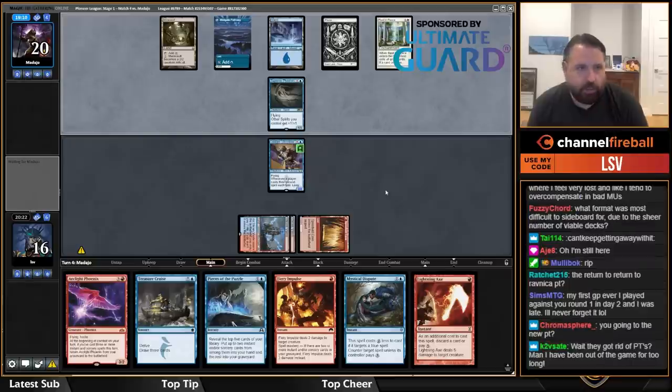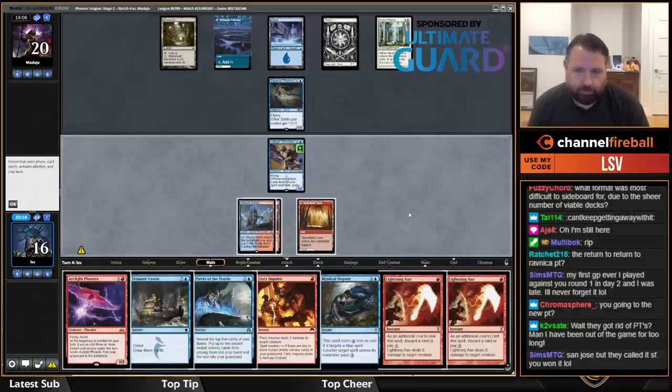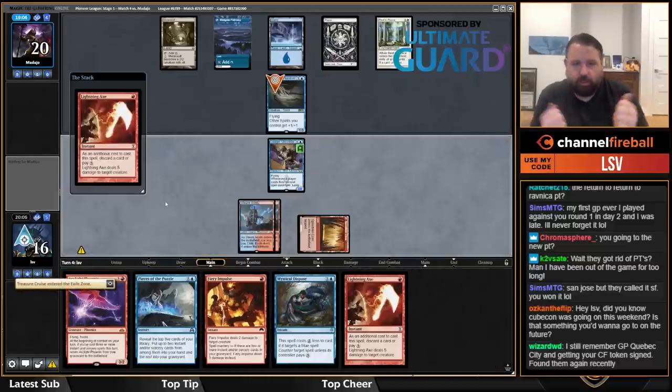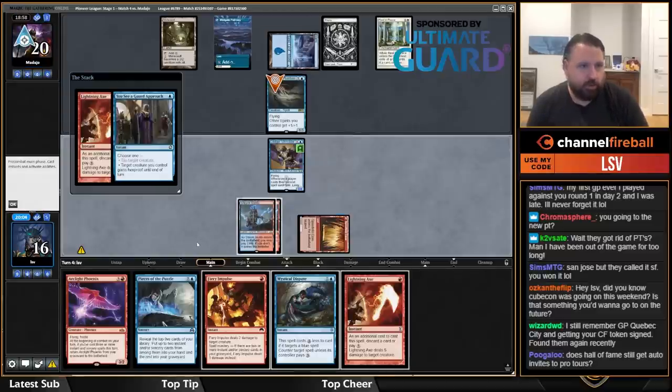I'm not going to the Regional Championship but I do plan to go to the Pro Tour. Oh yeah, that was the Gifts PT. I think I'm just going to start by doing this — I want to trigger my Ledger Shredder. There's a pretty good chance they're going to play you-see-a-guard approach targeting a creature.